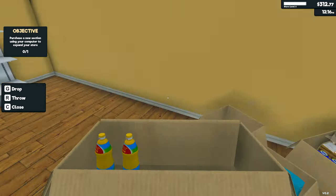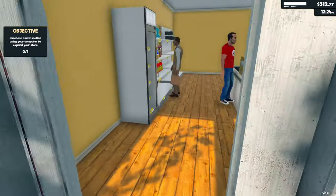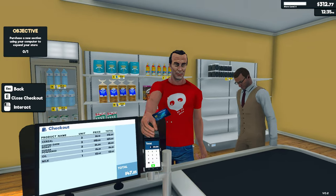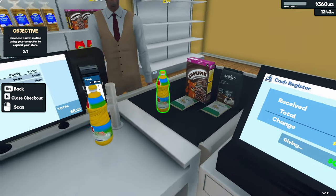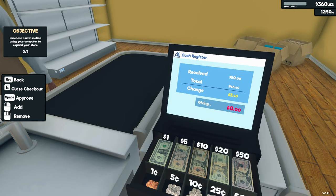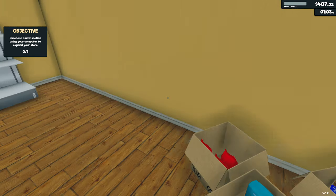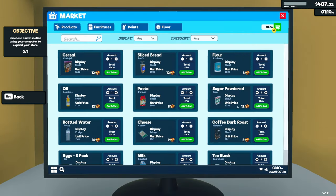Oil — we can get rid of the last of the oil. $47.85, thank you for your purchases, of which there were lots. $3.40. We could do with more powdered sugar — let's get some more of that on the go.